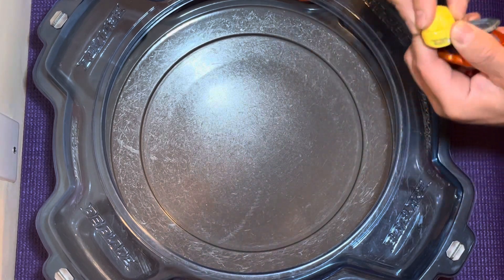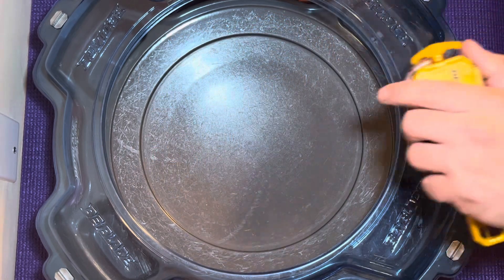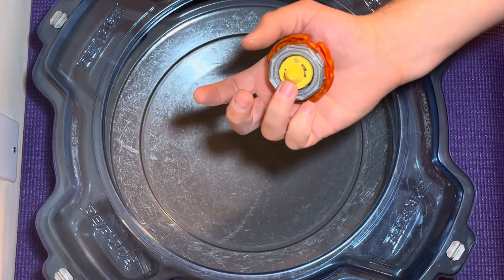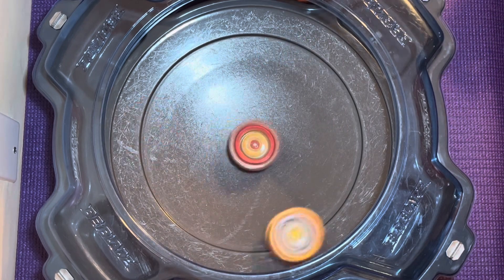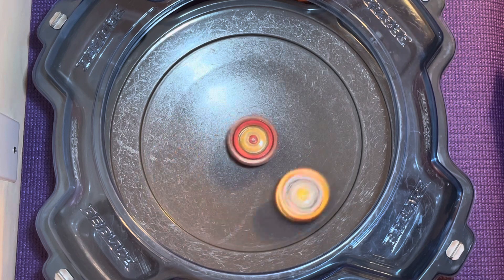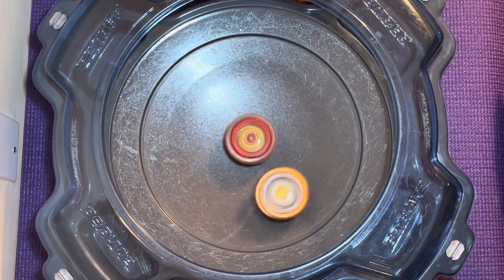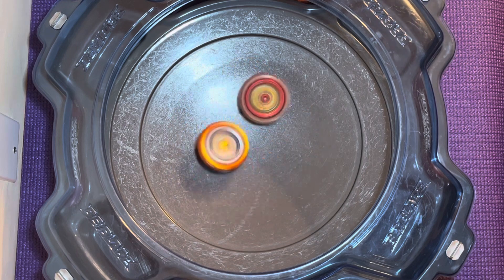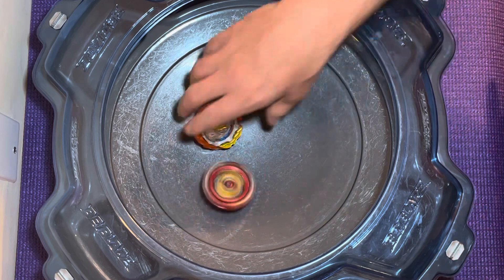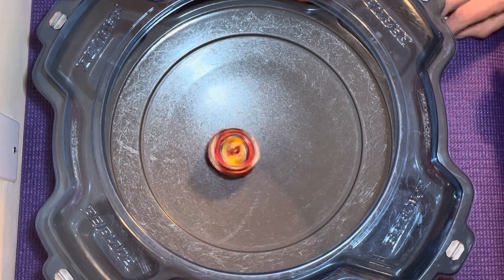Let's do Apex versus High Mode now. Different attachment, a little different. I think this is supposed to be a Balanced Tip, if I remember right. And then the next battle will be Core versus High Mode. Rock Divorce shelling out losses — haven't gotten a single Hasbro win this time. Pretty crazy.